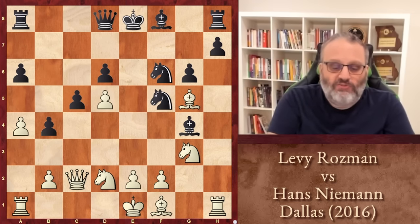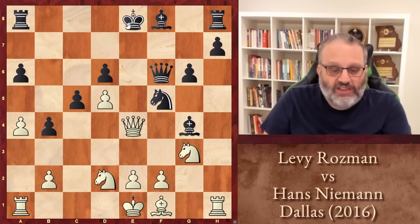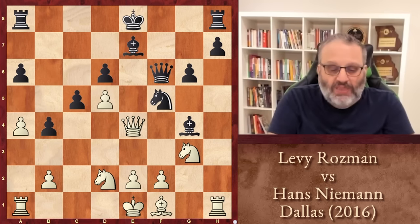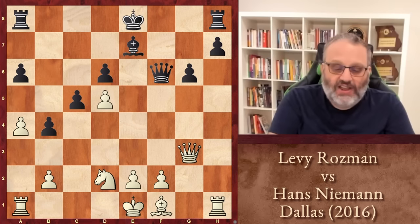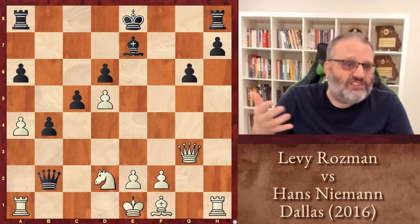Hans missed it and played the move Knight F5, also known as Knife F5, although that's usually when white plays it. Now white can simply win a piece. He took the Knight on F6 and played Queen E4 check, forking the king and the bishop. Hans wasn't always 2,700, and when he was a little kid, sometimes he'd make mistakes. Hans played Bishop E7, and now Levy's up a piece.